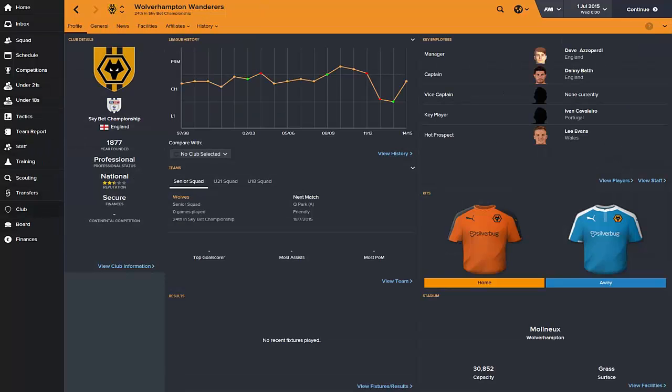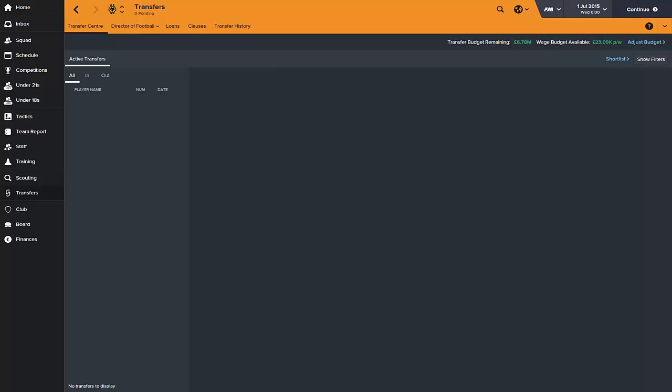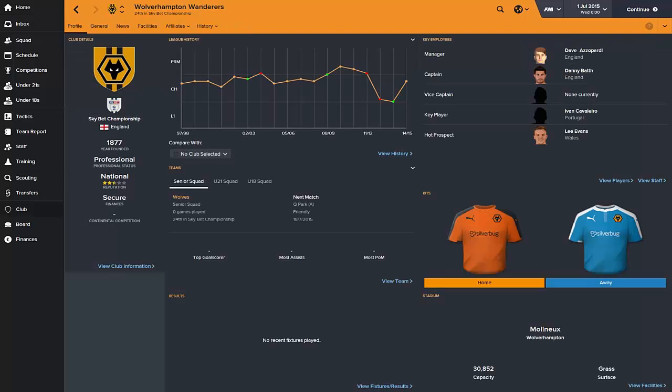Looking at the club — you've got the Molineux, a 30,000 seat stadium with a grass surface. Superb training facilities, superb youth facilities, and good corporate facilities, though junior coaching and youth recruitment seem a bit too low for that level of facilities — check that in the new game. Transfer-wise, we've been given a £6.78 million budget to start, and I'd expect that to be around the same or possibly up towards £15 million. Huge money should come in if you get promoted or a couple of seasons after that.